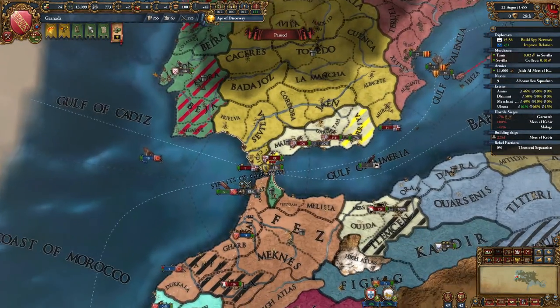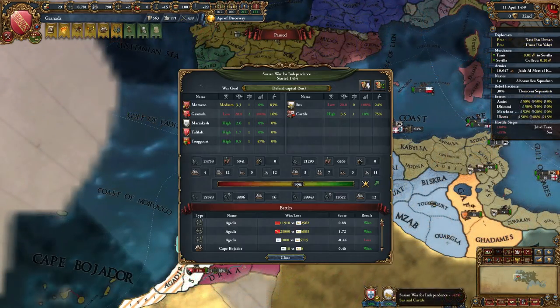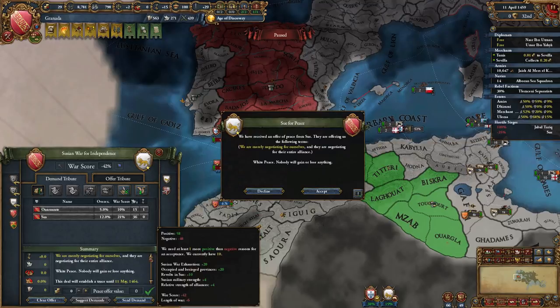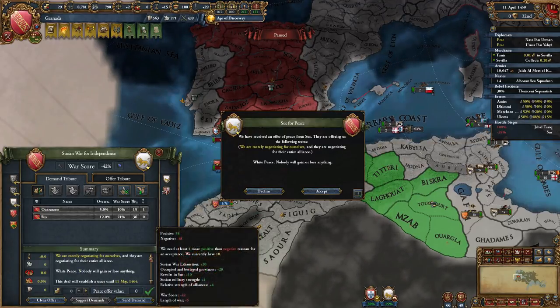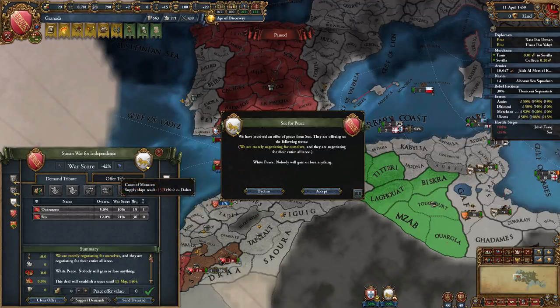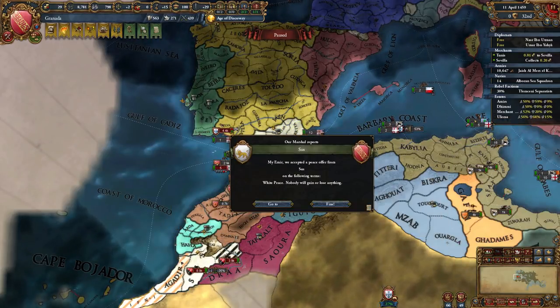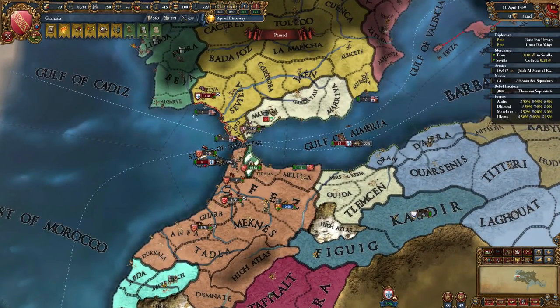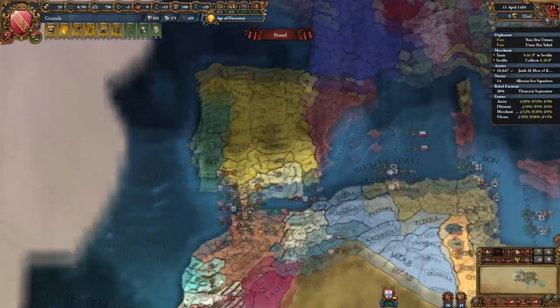Later on, you can always white-peace Castile and stay in the war with Portugal without Spanish interference, which we will do in this guide. After fully annexing Morocco's rebellious vassal — in this case Ceuta — try to white-peace with Castile as fast as possible. Unfortunately in my campaign I wasn't able to do this until I had 20 war exhaustion, but your mileage may vary. Regardless, once you can white-peace Castile, do so and stay at war with Portugal.